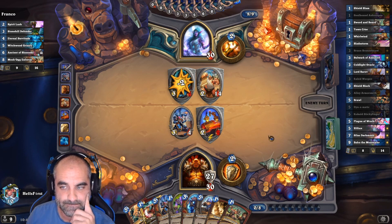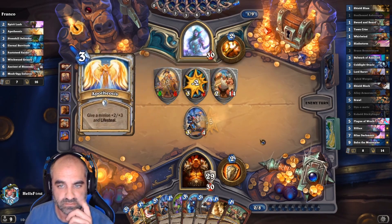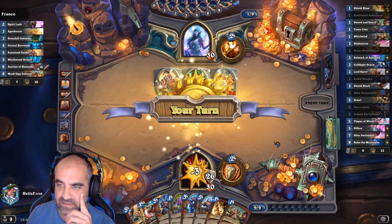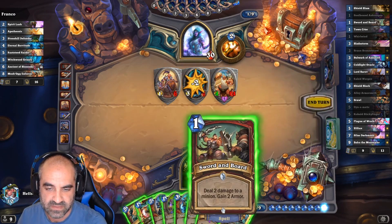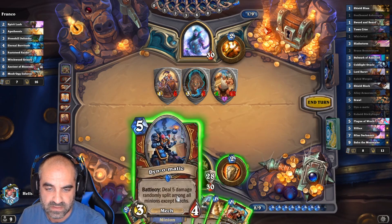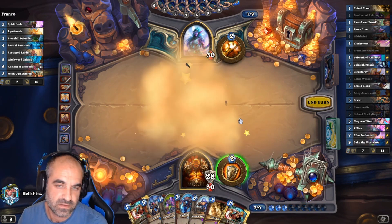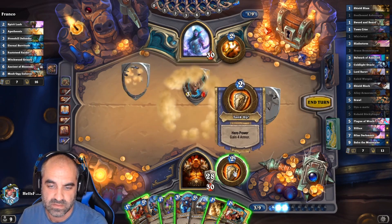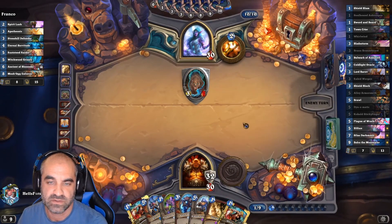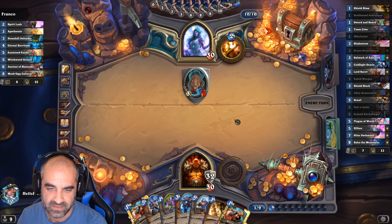I think I'm going to replace Bron. He's just playing a pure taunt priest — that's weird, that's super weird. 32 armor. If Silas could hurry up and get here, that'd be nice.